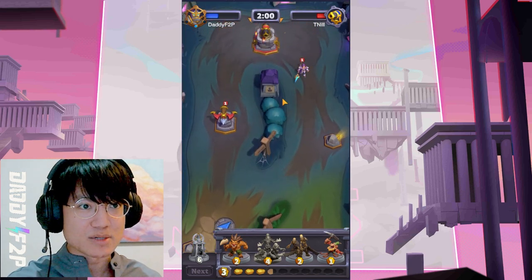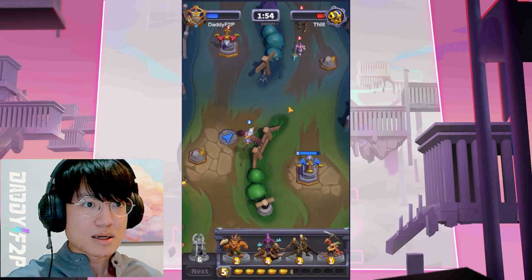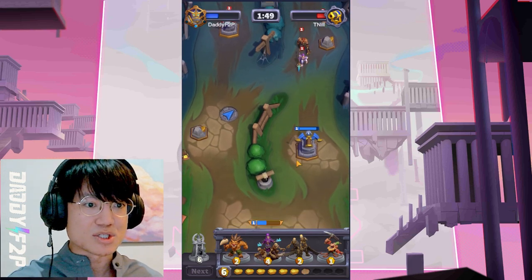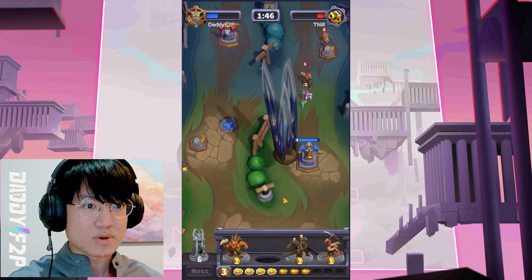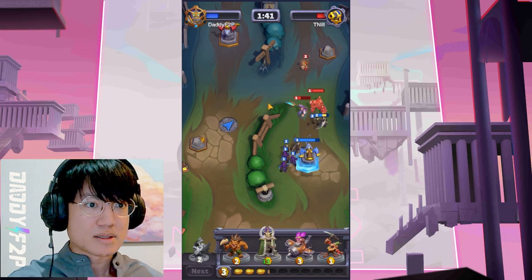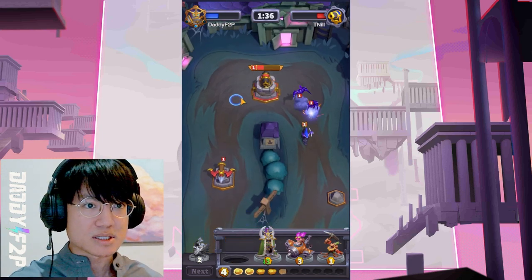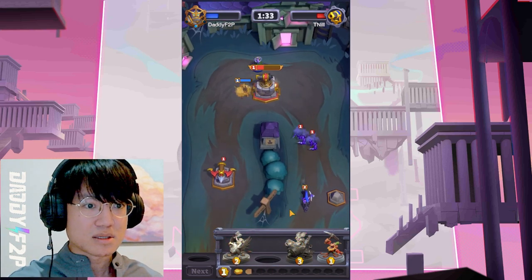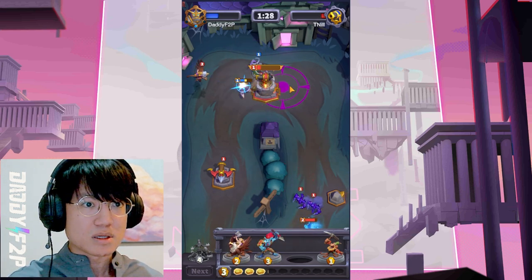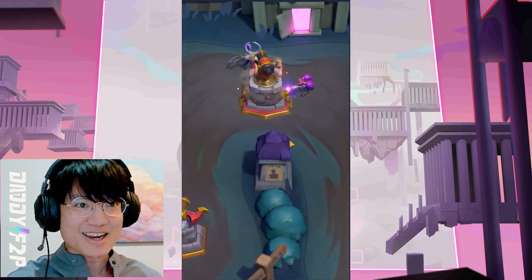He knows our strategy now, which is a problem, but he's still just charging us which I find very odd. Can we one-shot her? She got the one shot on us. Let's bait her attacks. I think we still have this - it's not a problem. The Huntress is out of the way which is perfect, it was just the Huntress I was worried about. We should have this. Yep - GG, easy peasy.